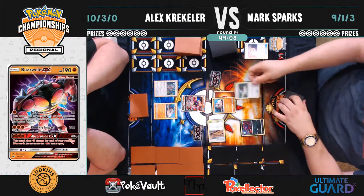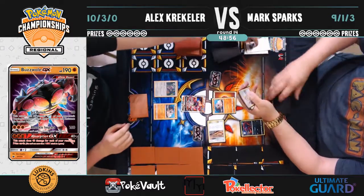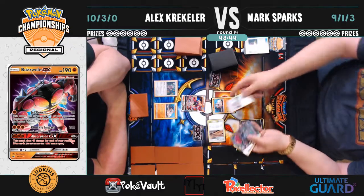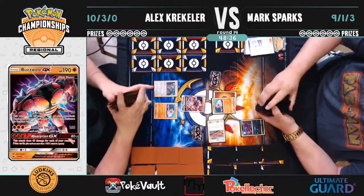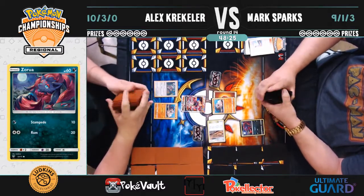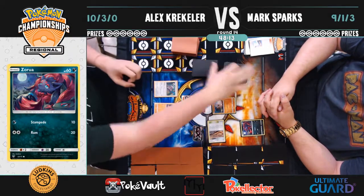I'm curious how that's going to favor him in this matchup. He'll probably put more emphasis on Rockruff and Lycanroc — he plays a 4-3 line — so maybe shorten up on the Zoroark GX line and go more on the Lycanroc GX approach. We just finished a Great Ball search, and now there's a Judge on the first turn. Both players shuffle their hands back into their decks and draw four each. That could be pretty disruptive for Alex, but he already has an Oranguru on the bench as a precaution.